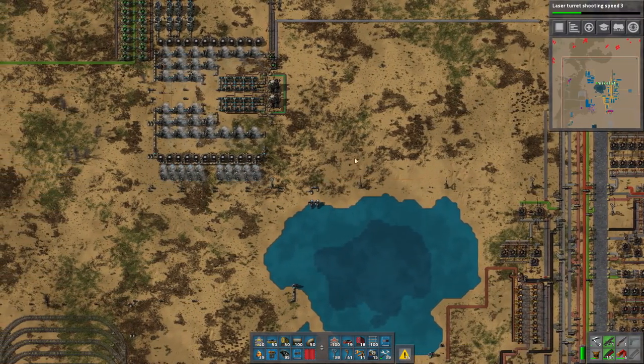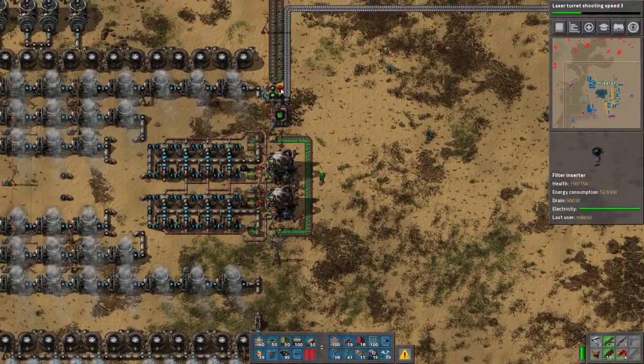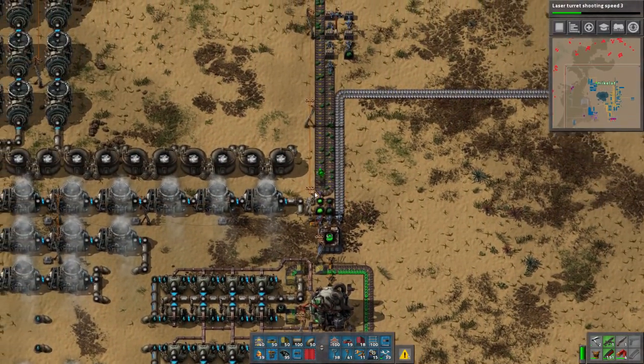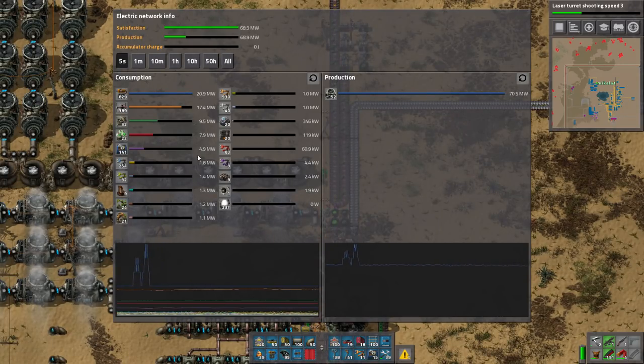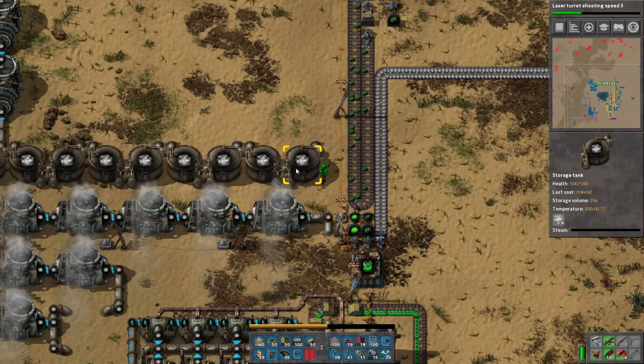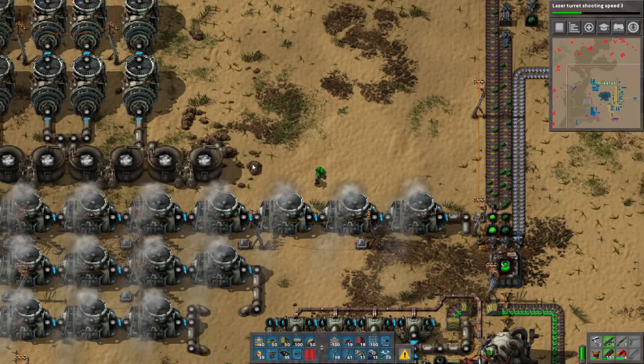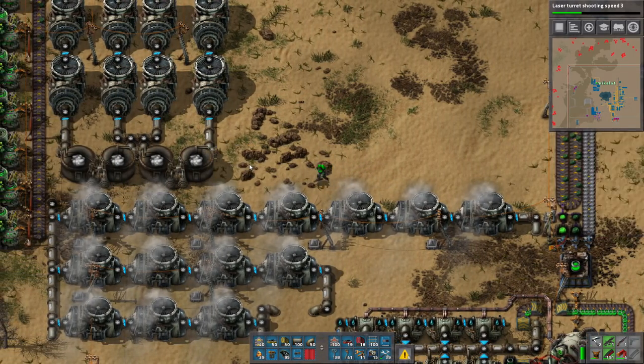Now we need to bring in lubricant. Lubricant is pretty easy - just pipe some heavy oil over and that's it. So I kind of forgot about this. Wow, look at these spikes in power - what the fuck? Dude, sometimes it uses all of it. That's insane. Well, I mean not really all of it because I didn't really utilize the rest of this. What am I doing? That's what bots are for - go my slaves. So we're adding another line potentially here, but not right now.